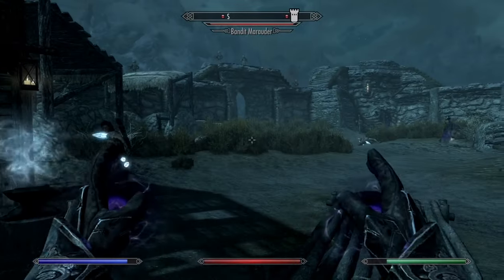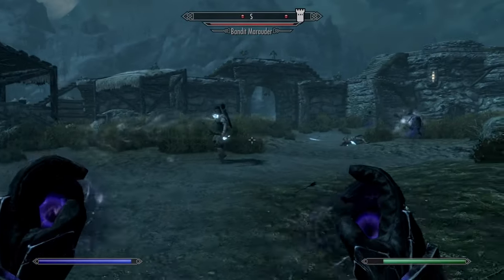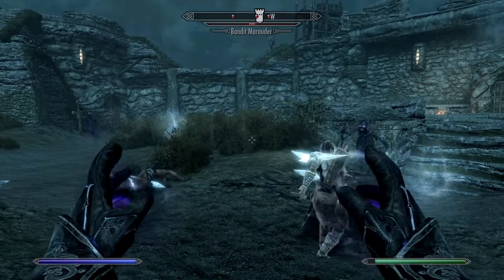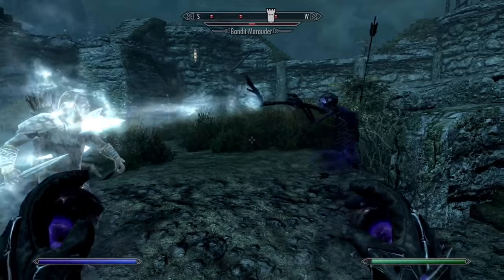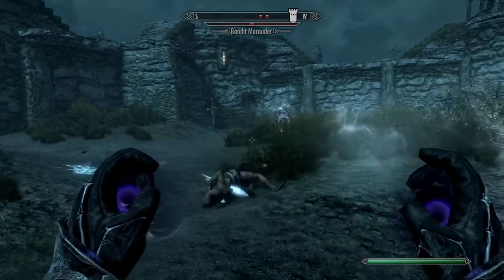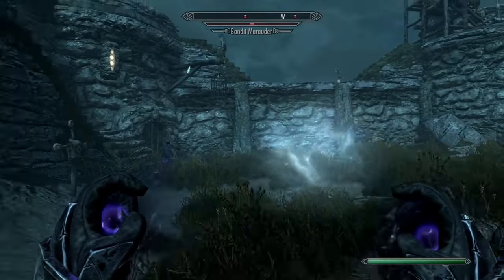Mistman is a decent summon. The only problem is that once he runs out of magicka, which happens quickly, he will resort to a weak melee attack. His spells are also really basic, casting either Frostbite or Ice Spike. These spells surprisingly did more damage than I expected, but he is really ineffective against anything Frost-resistant.